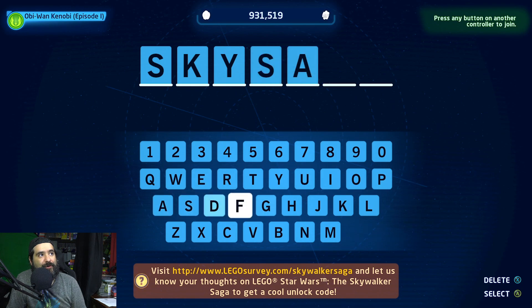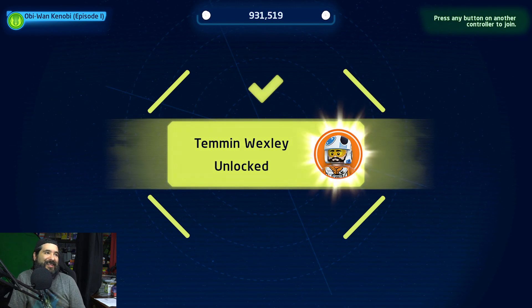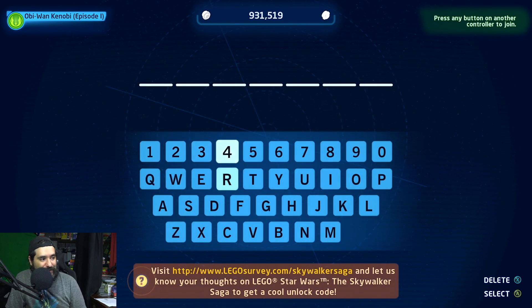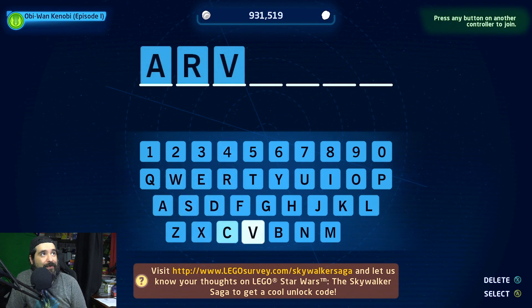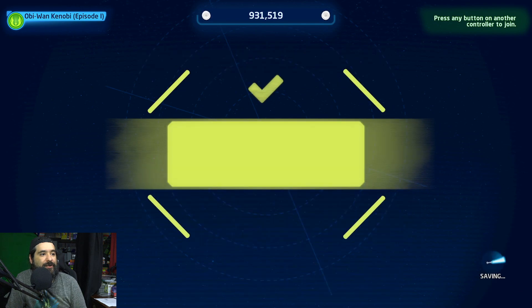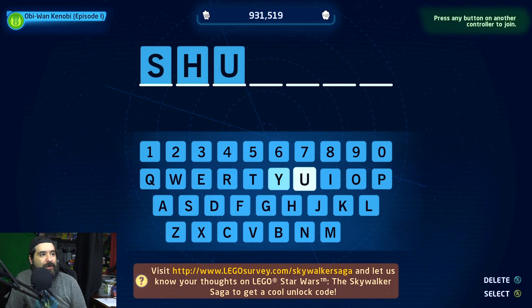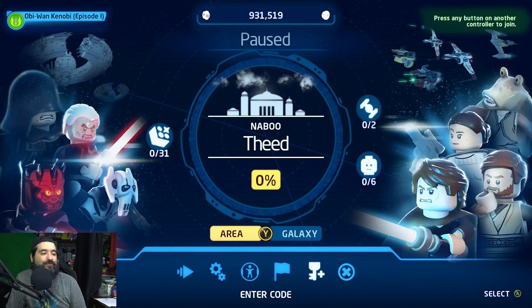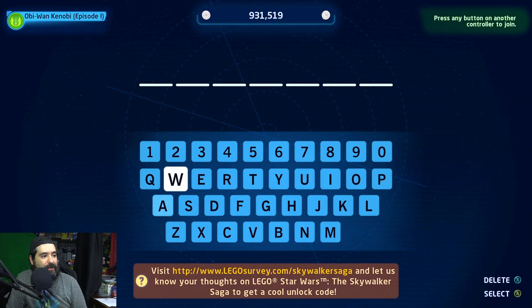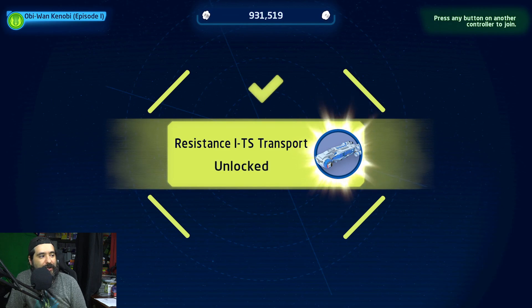And we're down to just a tad more for the Sky Saga. We got Temin Wexley — is that the guy from Mandalorian that accidentally let Mando escape? Like Mando tricks him. And look at this — we got the Razor Crest! And then one more code — it's the shuttle. Resistance ITS transport.